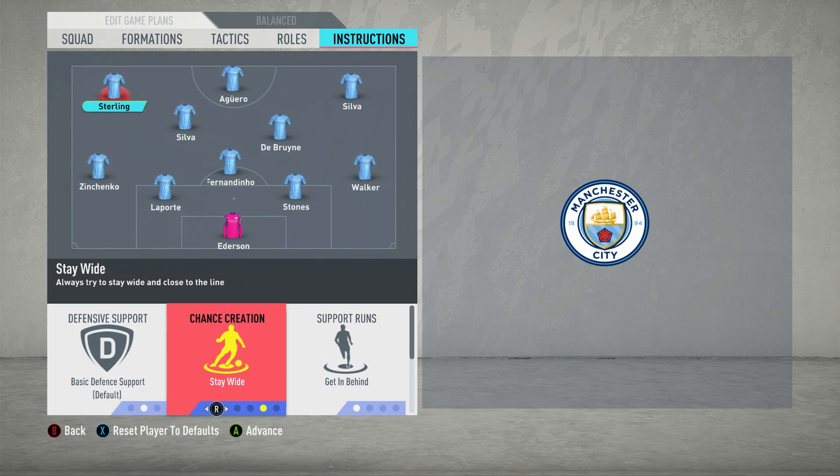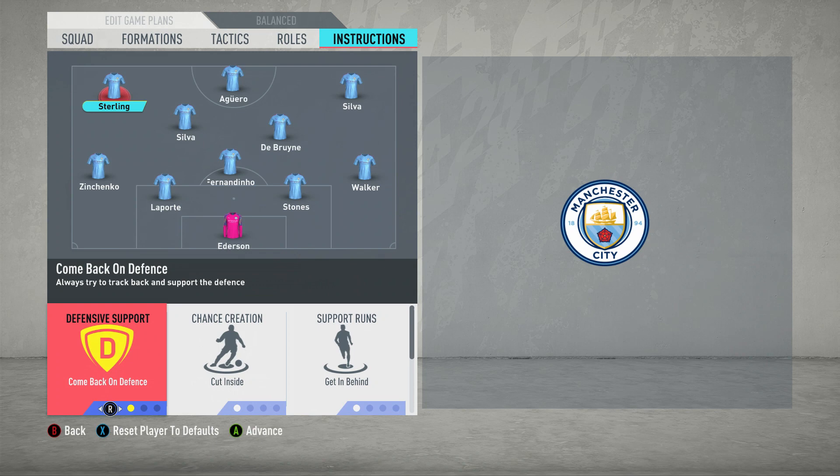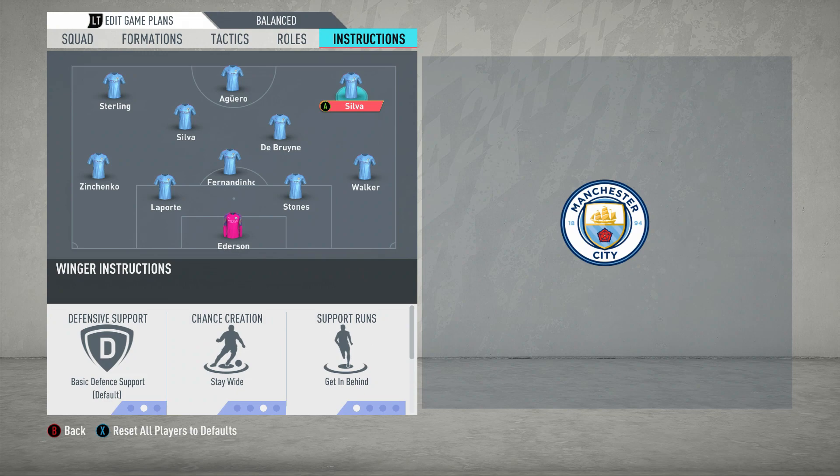Now the front three are the most flamboyant part. EA have actually got Sterling set to stay wide, but this isn't the case — Sterling will get in behind but he actually cuts inside. Stay wide is going to severely limit you because he'll only get into crossing positions. You want him on cutting inside and also getting to the box for the cross. You always see Sterling getting into the box for crosses from the other side, always there to poach — that's a major part of his game. You can have comeback on defence; with more stamina it's better for the wingers.